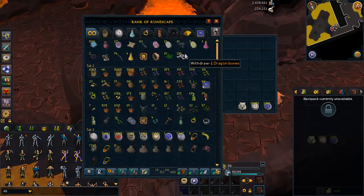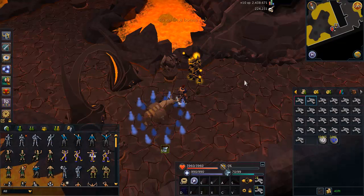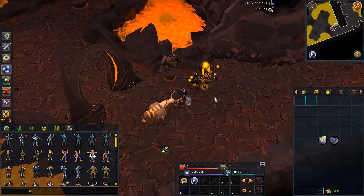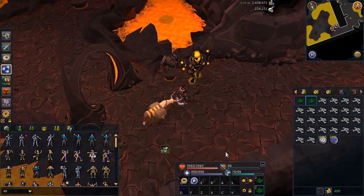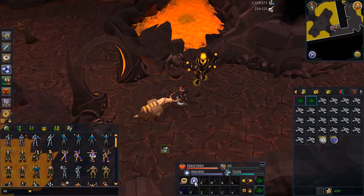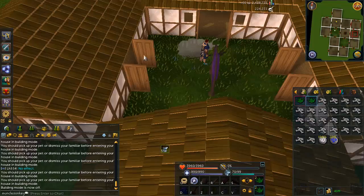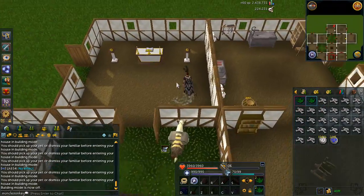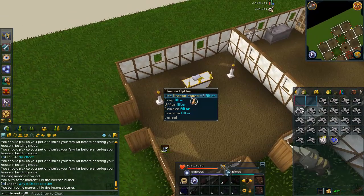How you want to set up your bank is something like this. You want to make sure you have dragon bones in your first tab along with some clean marrentills, and just summon your pack yak or war tortoise depending on what your summoning level is. If you don't have access to the pack yak, that's okay — just fill it with dragon bones. Go to your bank again and make sure you withdraw 2 clean marrentills and the rest dragon bones or whatever bones you'll be using. Then use your spell that teleports you to your house. As soon as you're at your house, go in and make sure you light the incense burners before you use the bones on the altar, because the incense burners do increase the XP that you get.